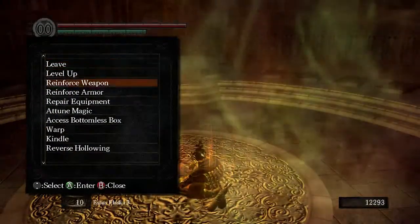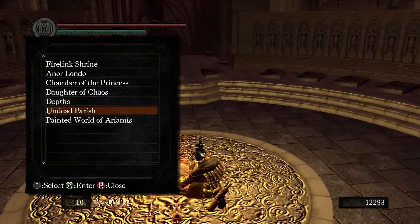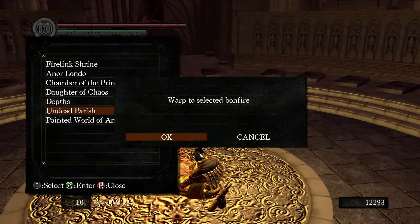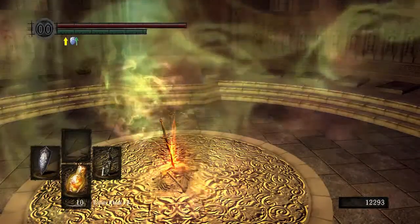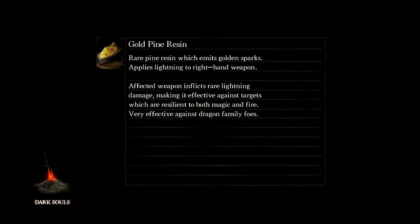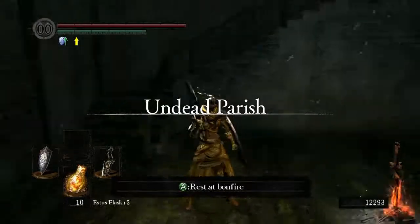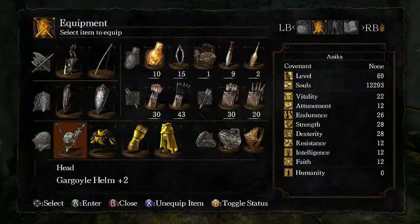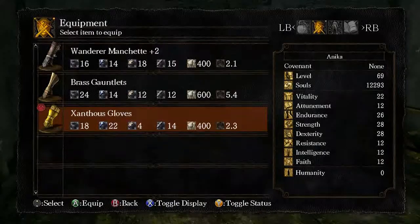The next stop should be Undead Parish. Let's walk there because we need to give something to Andre. We'll do all the little niggly bits before we need to do anything in New Londo Ruins — we could do the first little bit of that, actually. I'm going to switch back to the cleric stuff and we'll have a look at the brass armor in a sec.